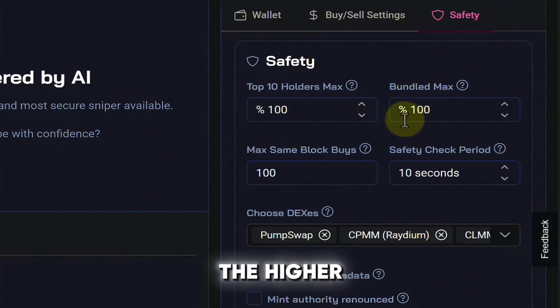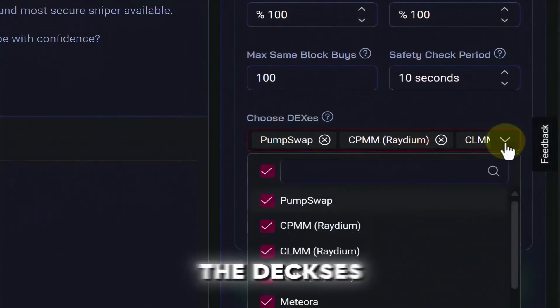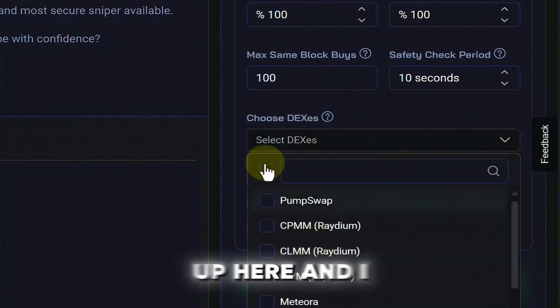Quick tip: the higher these numbers are, the more trades the bot will pick up for you; the lower these numbers are, the fewer trades you're going to pick up. I have my max same-block buy set to 100 and my safety check period set to about 10 seconds.